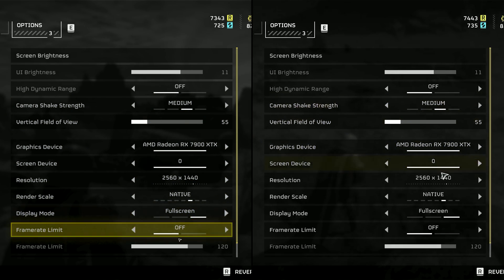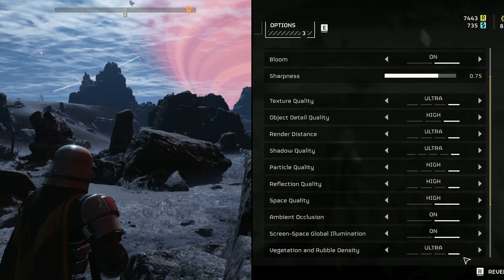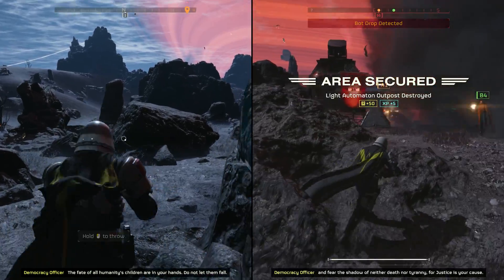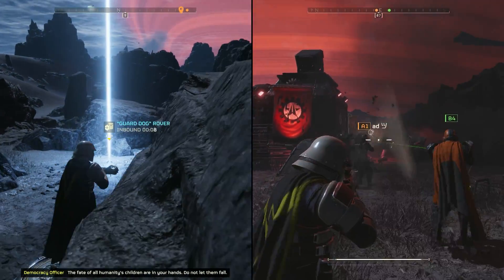We're gonna begin with 1440p native. Here's the settings — we're maxing all the graphical settings out. Then we'll also check out 1440p ultra quality, and on the second half we'll check out 4K.